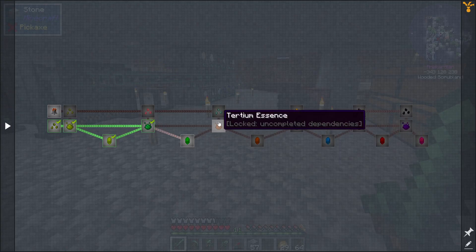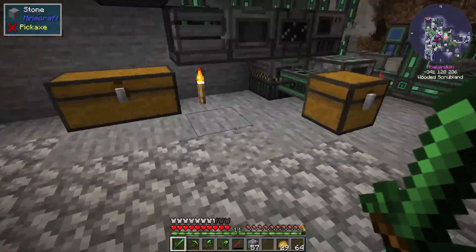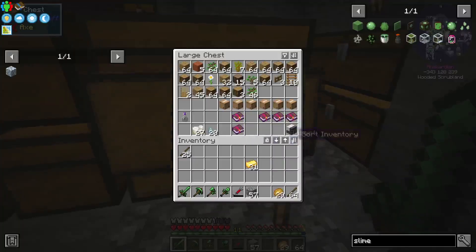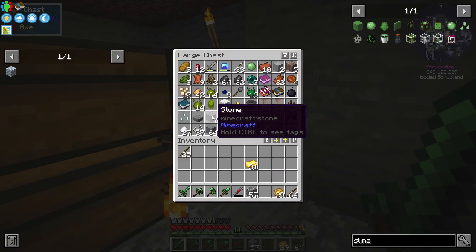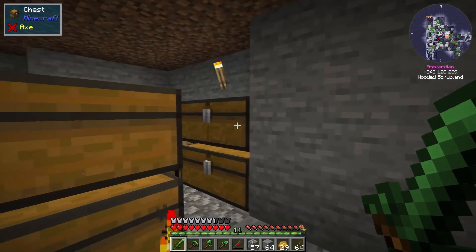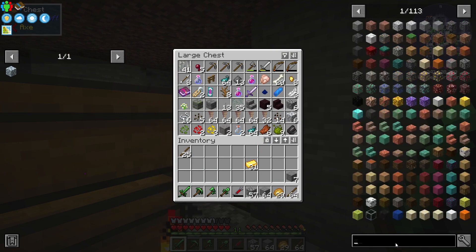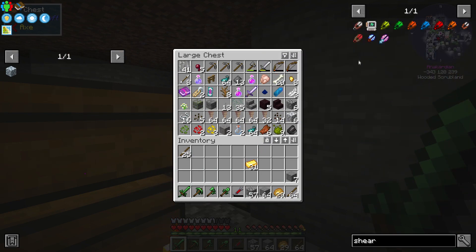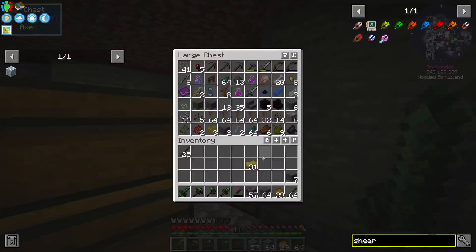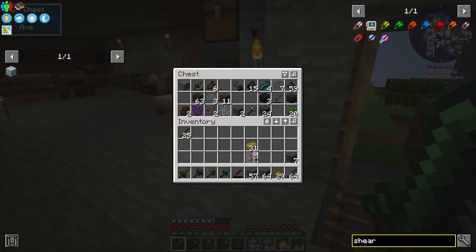Let's see, we got all this stuff. Do I have my stone? I got stone there. Now I just need some wool — do I have shears somewhere? Maybe here, maybe here — yes, there we go.